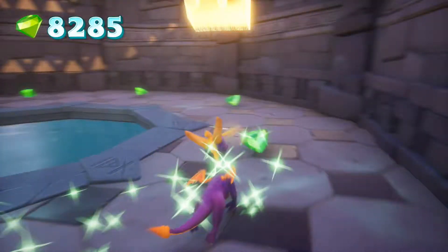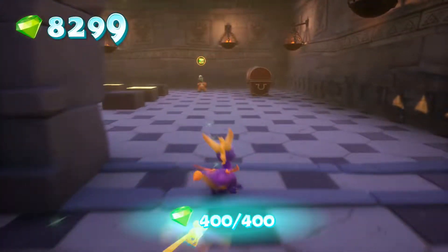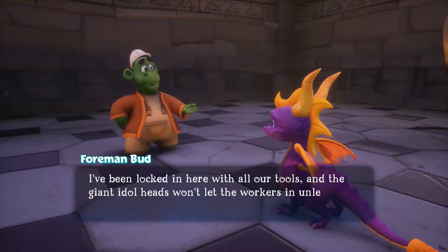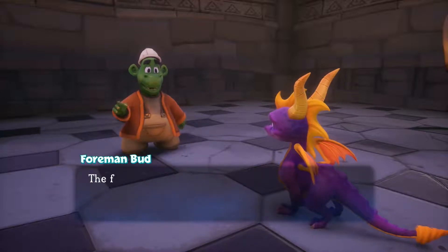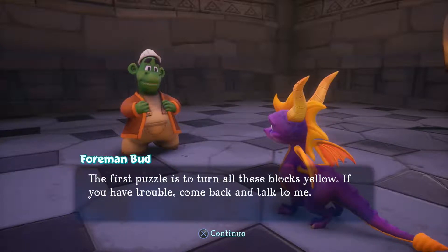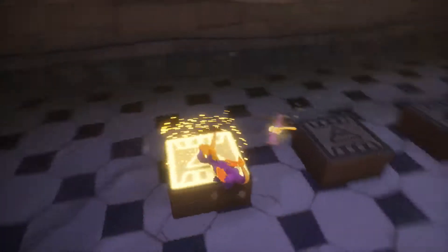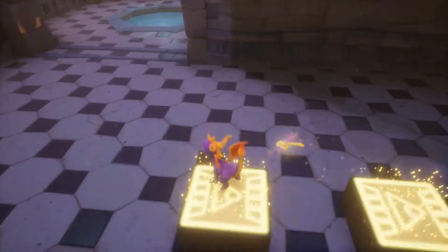Let's go ahead and grab all these gems around here, which are all the main gems of this level, and then talk to the guy to begin our series of orb challenges. The giant Idleheads won't let the workers in unless we can solve three puzzles. The first puzzle is to turn all these blocks yellow. It's marked as three stars, but it's actually a one star - just hit the ones that are corners. Once you know that, it's easy.